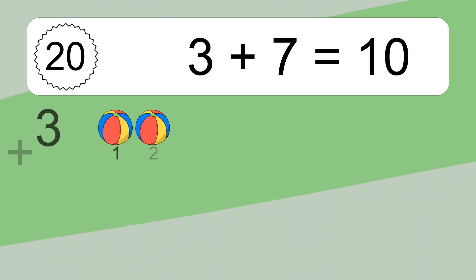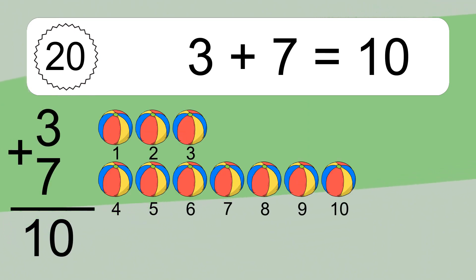3 plus 7 equals 10. Let's count it: 1, 2, 3, 4, 5, 6, 7, 8, 9, 10.